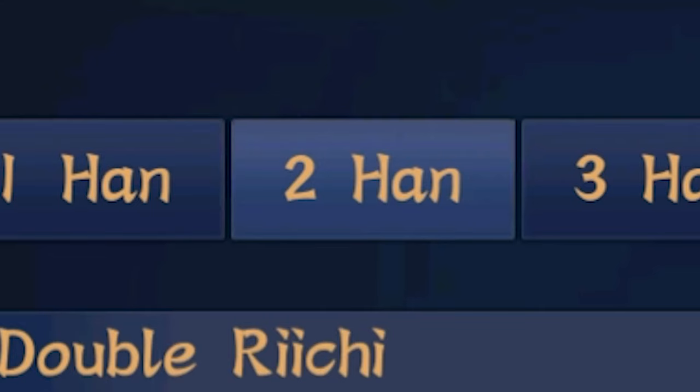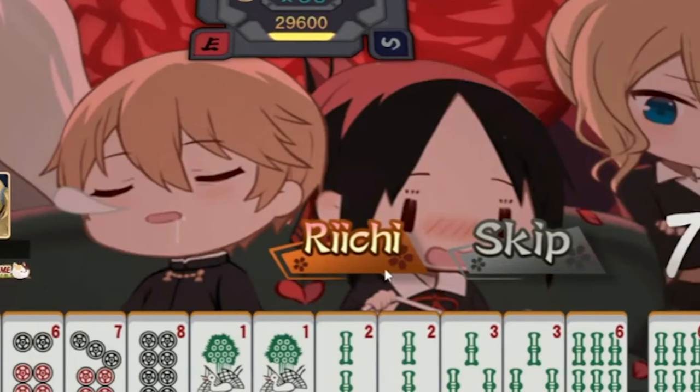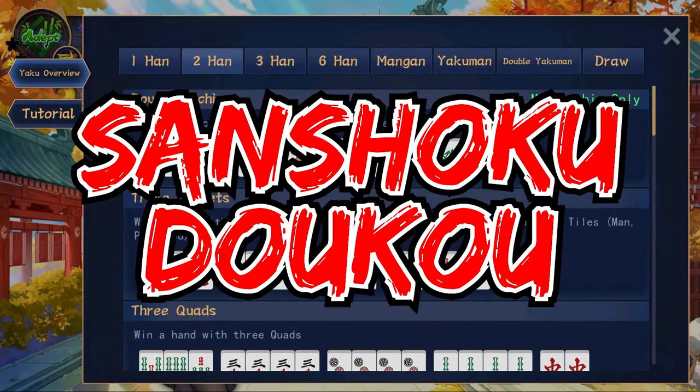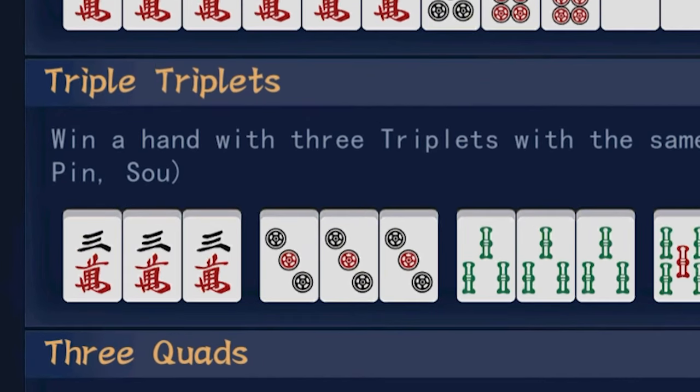Next, let's take a look at the two han yaku. The first one is double reach. This is basically the same thing as the regular reach, but you will get two han for this richi if you literally start with the reach button. After that, it's going to be sanshoku douko, or just sanshoku. You can get this yaku if you have three of the exact same triplets from all three suits. So in this example it's 3-3-3 man, 3-3-3 pin, and 3-3-3 sou.